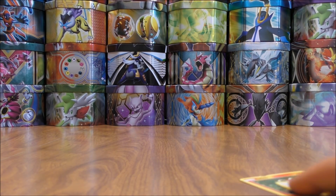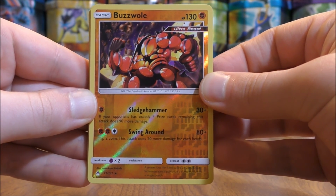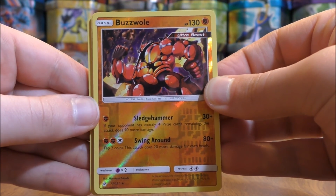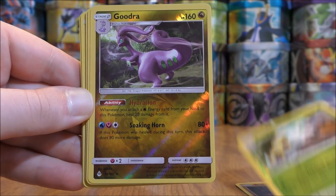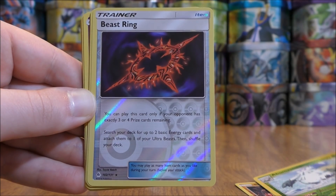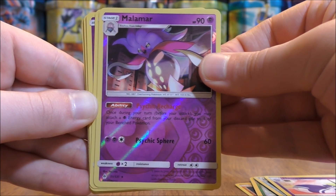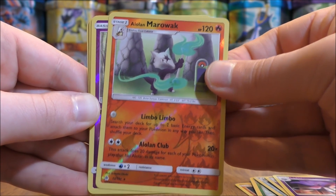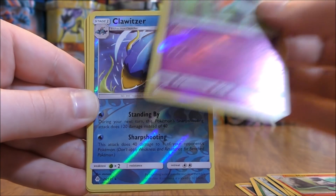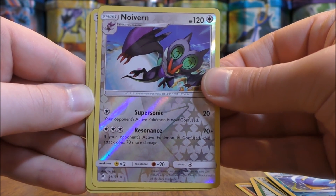So I can summarize my pulls now. Quantity-wise, I think I did okay, but a lot of duplicates — very disappointing. I pulled out 11 rare reverse hollows: Buzzwole, Alolan Exeggutor, Goodra, Abomasnow, Beast Ring, Meowstic, Malamar, Alolan Marowak, Rotom, Clawitzer, and Noivern. And then I pulled out 8 rare hollows.